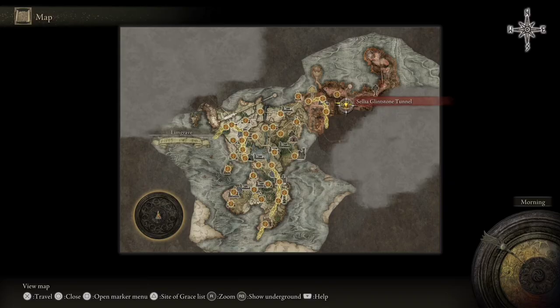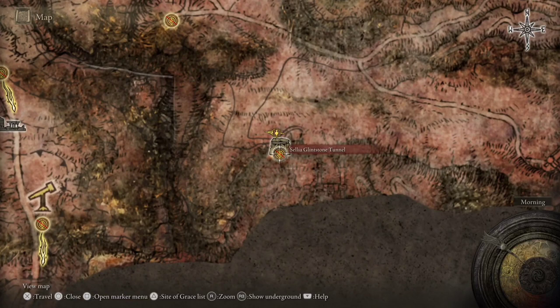Today we're going to discuss how to get to the top of the Silea Glenstone Mine, which is located right here on the map. We'll zoom in on that here.